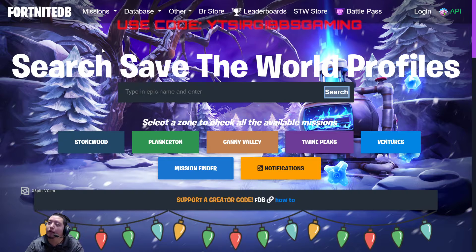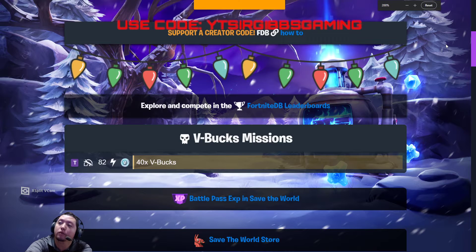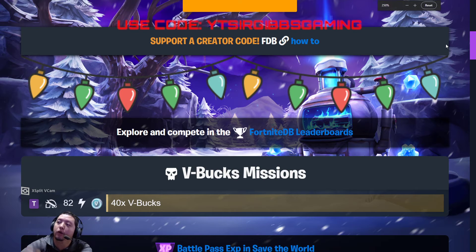Hey guys, Sir Gives a Game bringing you a Fortnite Save the World daily mission update for 12/12. We have one V-bucks mission dance — Twine Peaks, Prepare the Shelter, level 82 mission for 40 V-bucks.